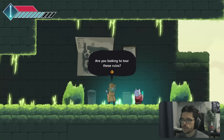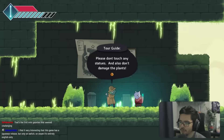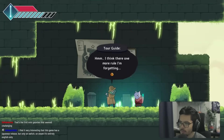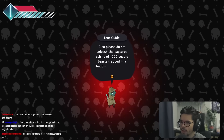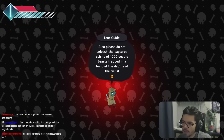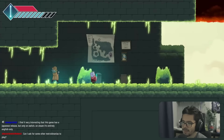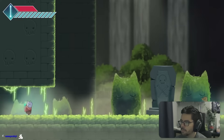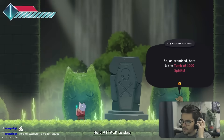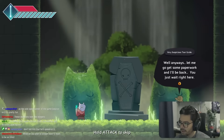We meet a tour guide character at some ruins who gives rules: don't touch statues, don't damage plants, and don't unleash the captured spirits of 1,000 deadly beasts trapped in a tomb at the depths. So essentially — don't touch the grass. We find the Tomb of 1,000 Spirits.